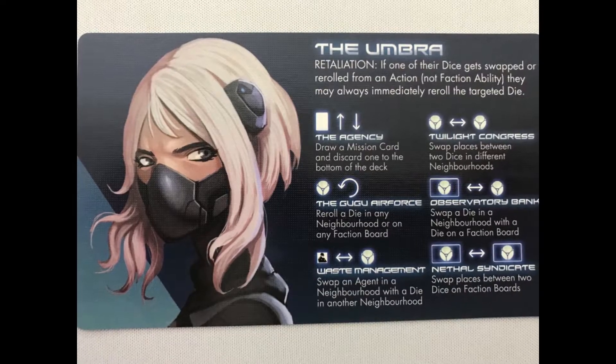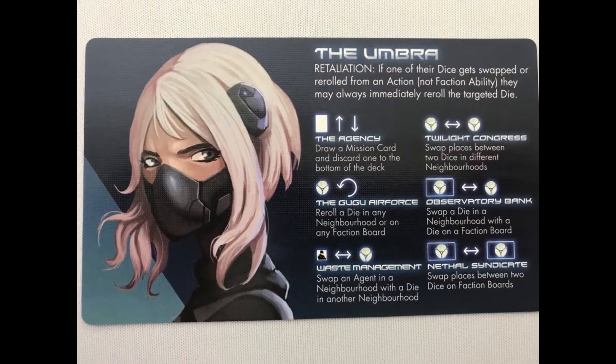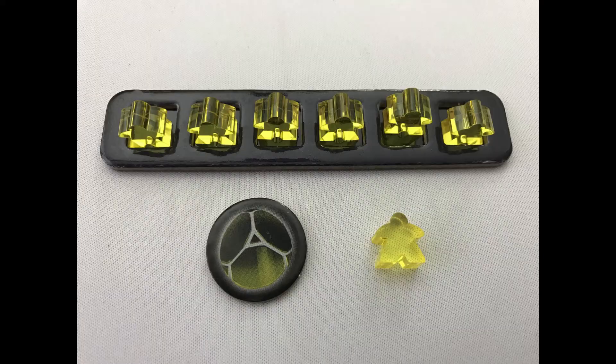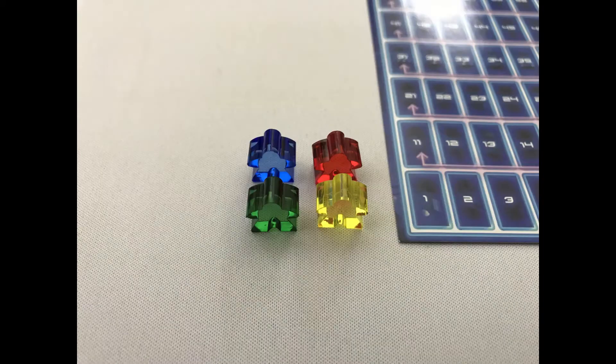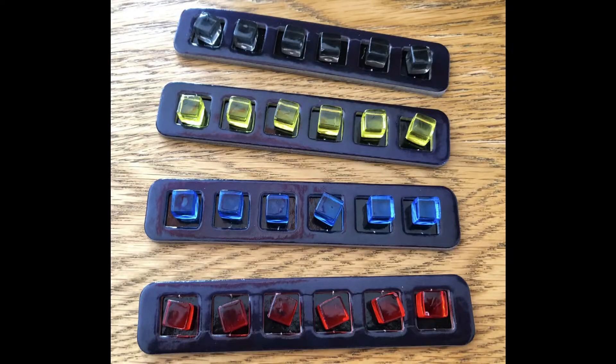Give each player a faction card; they put that in front of themselves face up. This will give a unique player power for the game. To setup, give each player a faction board, 7 agents and an ability token of their player colour. Place 6 agents in their space on the faction board and 1 on 0 points of the score track. Note: the game comes with cubes rather than mini meeples as shown in the video, but I can't find my cubes — the mini meeples are available to buy extra. Sorry.